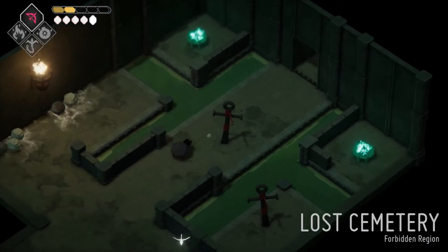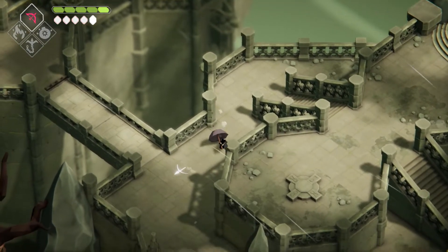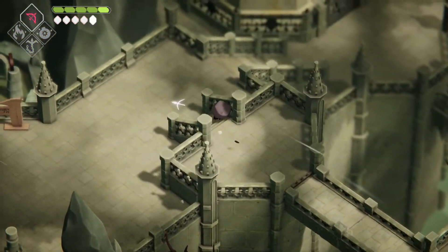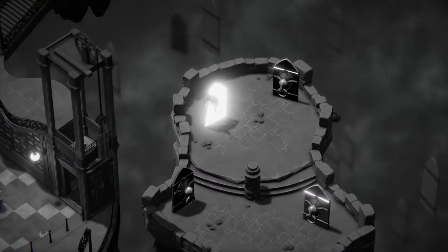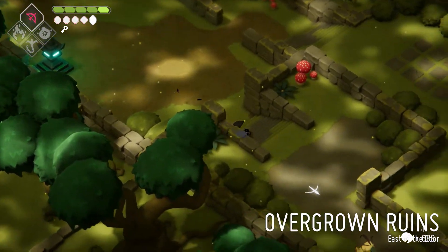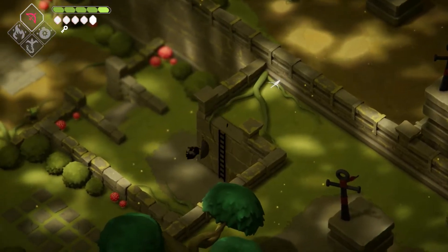Worth it, but also holy jesus — that wasn't worth it at the same time. So now I have our bow, our fire, our bomb, and our hookshot. Now I feel kind of Legend of Zelda-esque. I know the Overgrown Ruins has a few things in the front we could immediately get to. The only question is what ones am I going to end up missing.